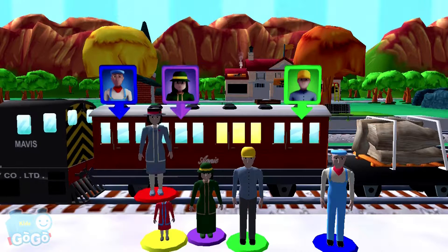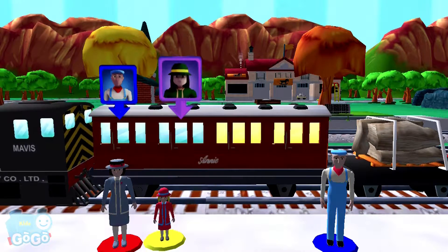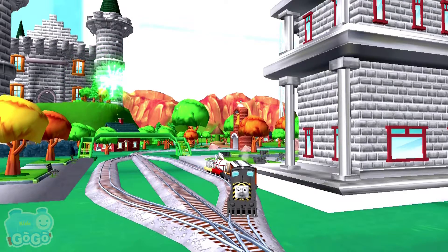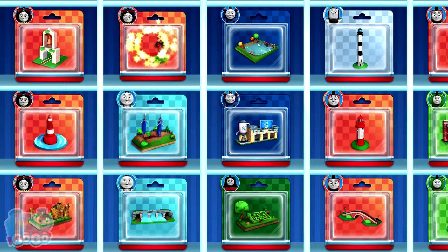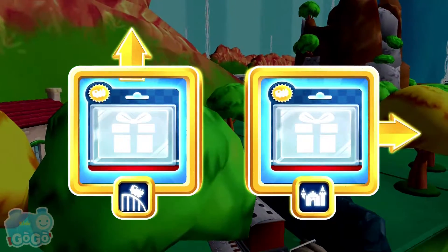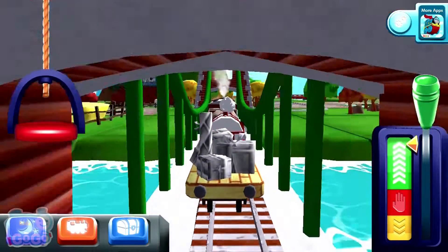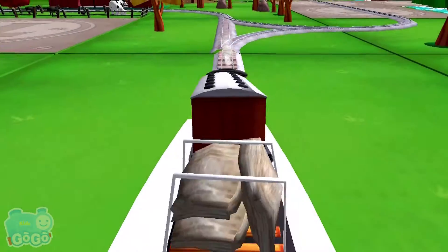Wobbling wheels! Great! Your engine loves your train set. Time to pick a special surprise. Follow the beam of light to find your surprise pack. The engines love that. Next stop, Crazy Coaster Mountain.